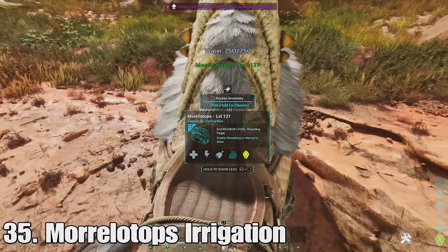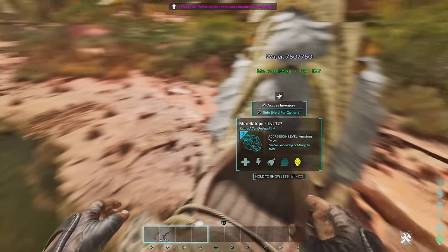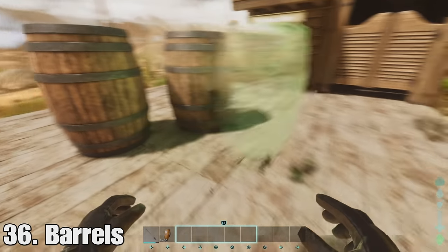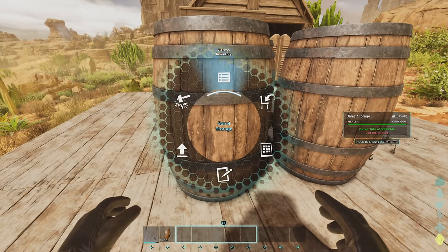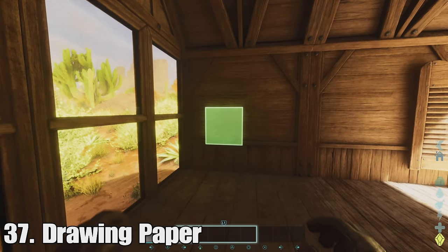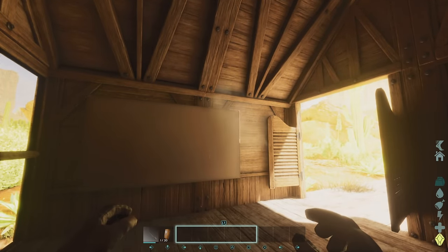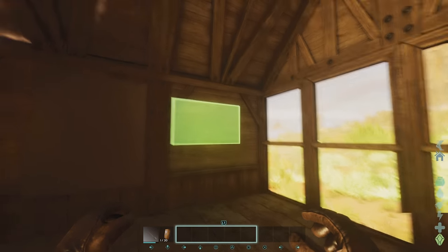At number thirty-five you can use the Morellatops to irrigate things — you can enable irrigation and it will irrigate all the water needed in your area. At number thirty-six we have barrels, little storage bins with forty storage slots. They also have a neat feature where you can actually hide inside of them. Number thirty-seven is drawing paper — it's like a canvas but you can put it at any size you want just by moving it, and it automatically adjusts to wherever you move the camera.